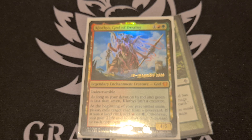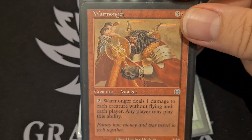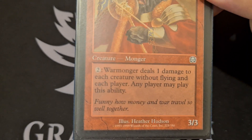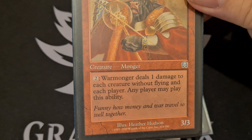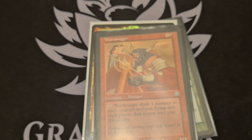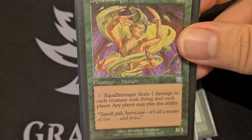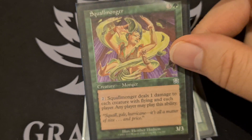Speaking of damaging everyone, we want to pull out some Mongers from Mercadian Masques. Warmonger — it's a 3-3, and for two mana, Warmonger deals one damage to each creature without flying and each player; any player may pay to activate this ability. On the other side, we have Squallmonger, which deals one damage to each creature with flying and each player; any player may activate this ability.